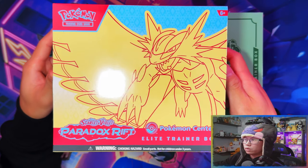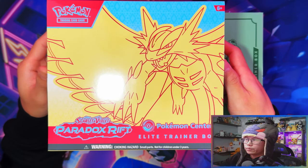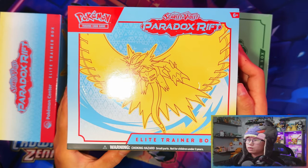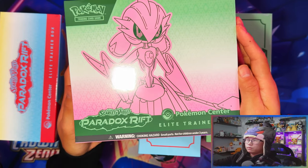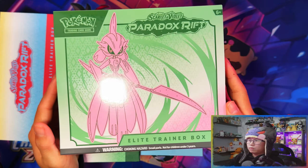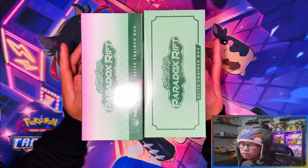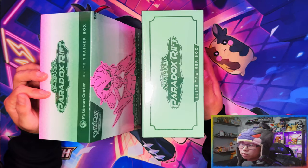Here's how the Pokemon Center ones look on the outside - it's more of a zoomed-in Roaring Moon on the front. Here's the regular retail Roaring Moon, which is more zoomed out so you get to see the full body. There's Iron Valiant, and there's the retail Iron Valiant. In my last video I did the two Pokemon Center ETBs by themselves - I did Roaring Moon first and then Iron Valiant.